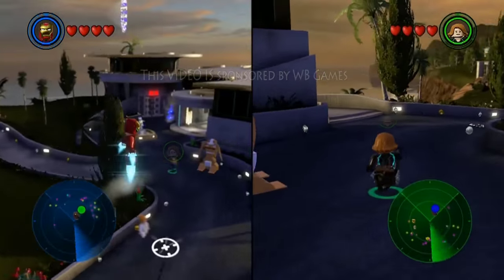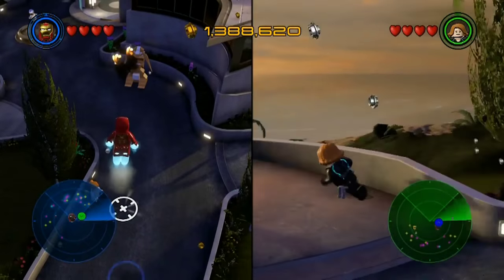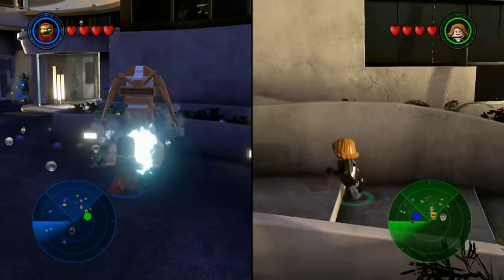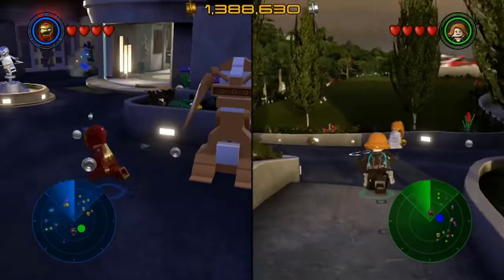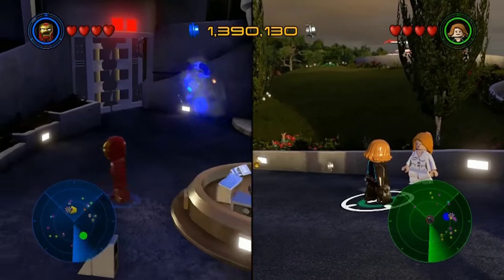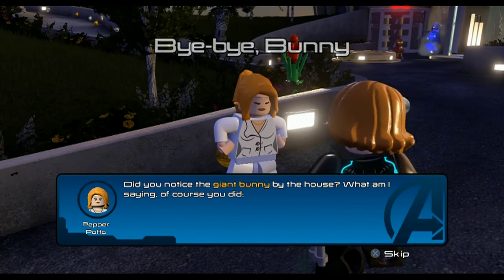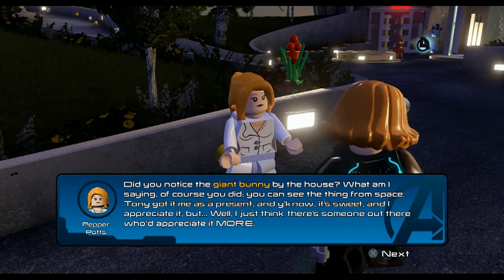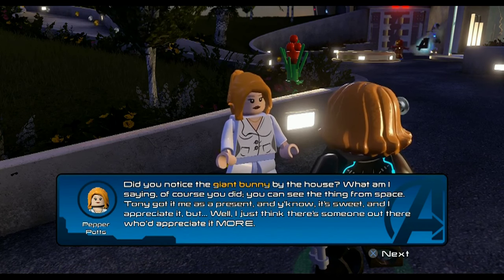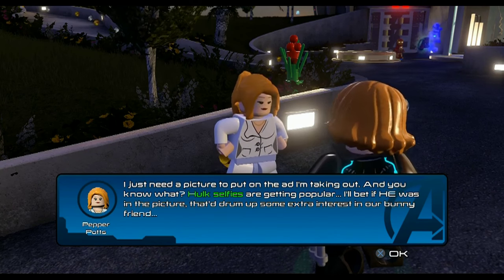The bunny he got for Pepper — because he was sorry. He's always forgetting things and leaving her hanging. It was like a giant stuffed animal. The rabbit is indestructible — it's an immortal object. And you can unlock Pepper here, I think. She gives you a quest. Pepper says: 'Did you notice the giant bunny by the house? You can see the thing from space. Tony got it for me as a present and it's sweet, but I think there's someone out there who'd appreciate it more. I just need a picture to put in the ad I'm taking out, and Hulk selfies are getting popular.'